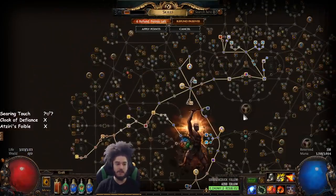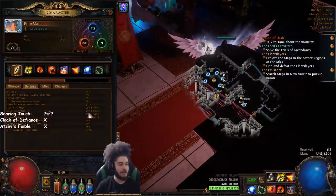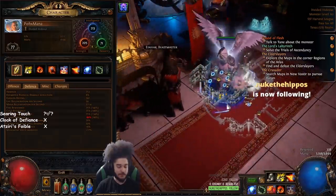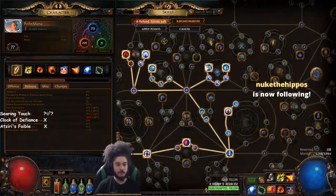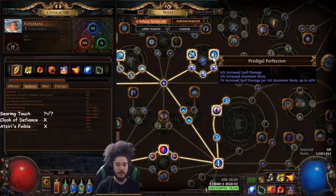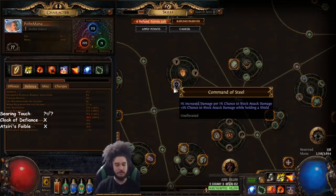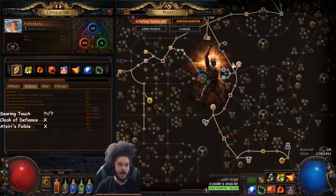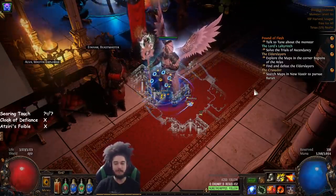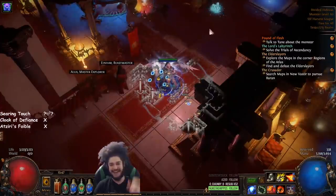If you have any questions, feel free to drop them in the YouTube comments. Remember that this character also runs 70% chance to block and 50% spell block. The spell block gives us 50 mana regen from Mystic Bulwark. The 70% block chance also contributes — and if you decide to anoint Command of Steel, that's going to be 70% increased damage, which is really nice. Anyway, take care everybody — hope you're enjoying the build. Stop by twitch.tv/pox if you have any questions. I'll see you all tomorrow.